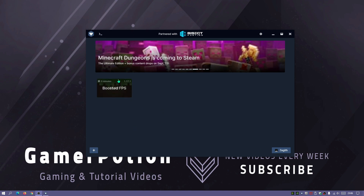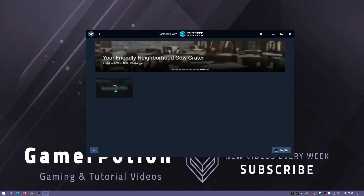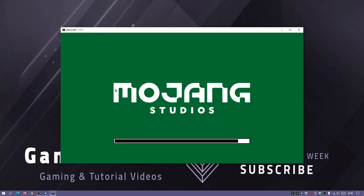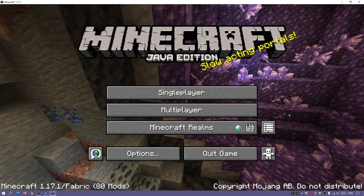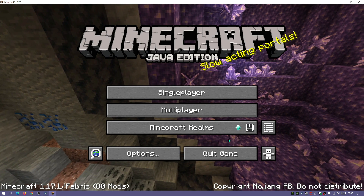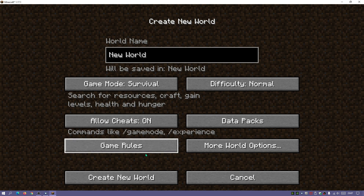Once it finishes installing all the mods it will show BoostedFPS in your instances. Click the icon and then Play — it will launch directly into the game without showing the default vanilla Minecraft launcher, unlike the CurseForge launcher. Once it loads, you can click the mods button to confirm the mod pack is working and see all installed mods. I'm going to allow cheats and create a new world to show you the settings and how to tweak them.